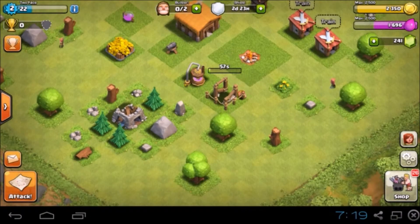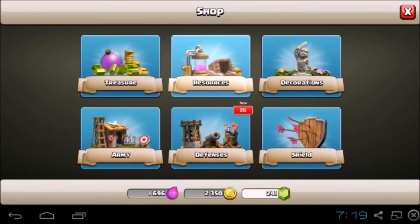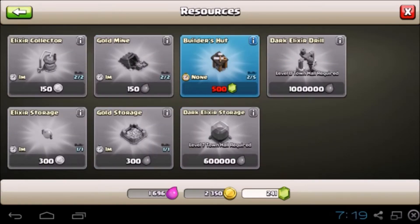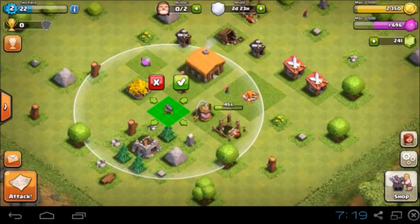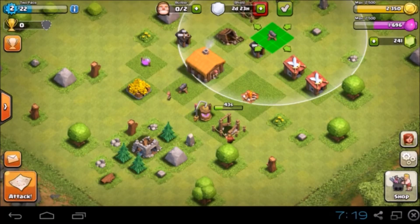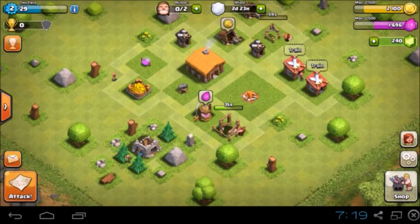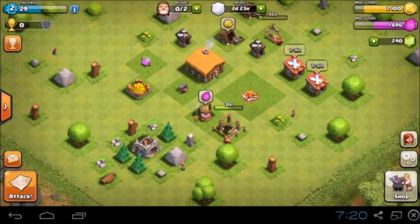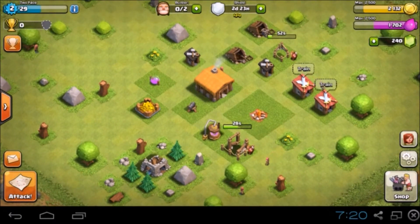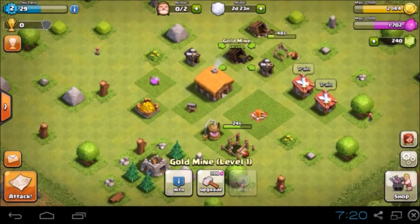On computer, the zoom in is Z and zoom out is X. I don't know how to buy gems on here — I'll have to figure that out. Defenses — we wanna do walls, but we're gonna get another cannon and put him over here. Go ahead and start doing that. I'm full on builders right now, I'll wait for that thing to happen. Can I upgrade? I can't — how long is that gonna take, five minutes?